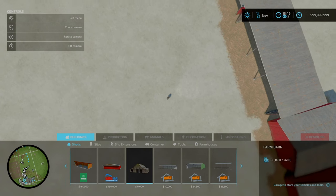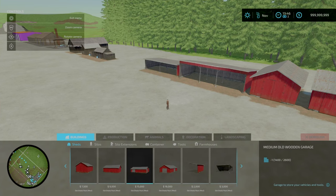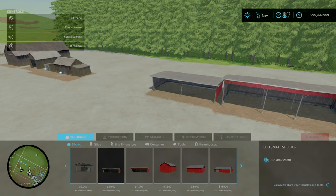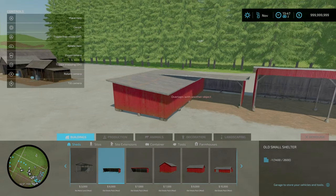You find these under build mode, under sheds. First of all, we've got the Old Small Shelter - four slots, goes down to one, costs 6,000. And hopefully you like red, because there are no colour options on that.